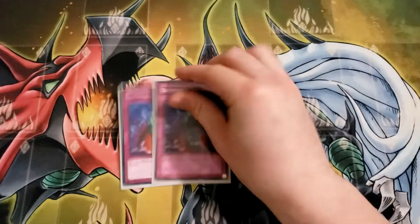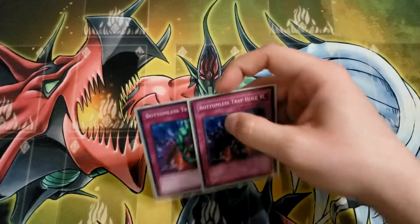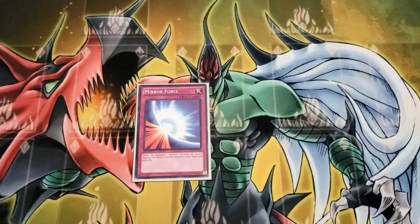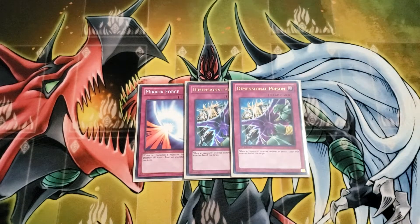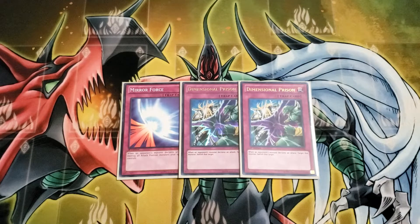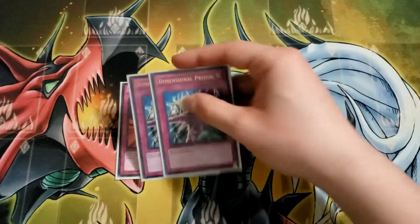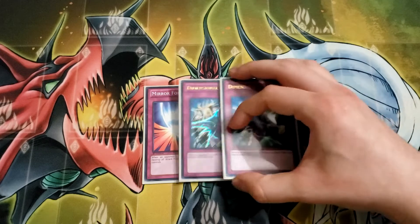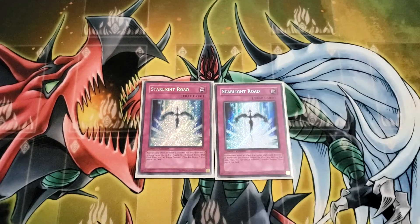For generic good protection we have two Bottomless Trap Hole — really nice versus a myriad of threats. We have one Mirror Force and two Dimensional Prison. I'm not playing Torrential in this main deck because you are sort of a field presence deck and it can be really hard to use sometimes. I try to shy away from it especially in the main deck. These battle stoppers are really powerful, especially once you set up Heraklenos with War Chariot — their only out becomes special summoning a 3000 attack beatstick and trying to ram.